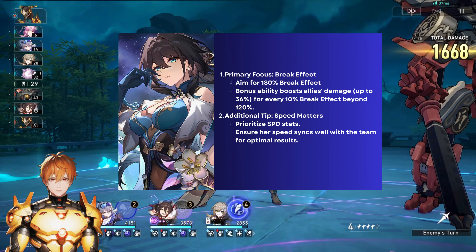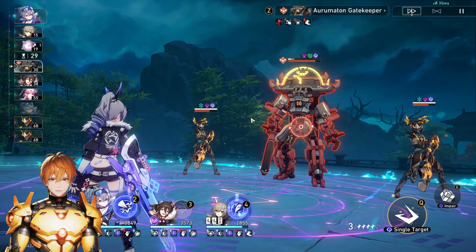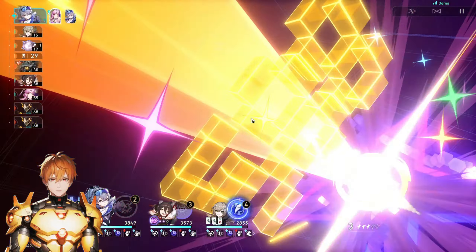If you reach 180 break effect, the next focus is speed. You can get 134 speed just by equipping speed boots, which is great. However, it's ideal to get more speed because her buffs are tied to her turn — you want her to be faster than the rest so allies immediately gain the benefit of her ultimate from turn one, but not so fast that her turns occur after her ultimate has ended.